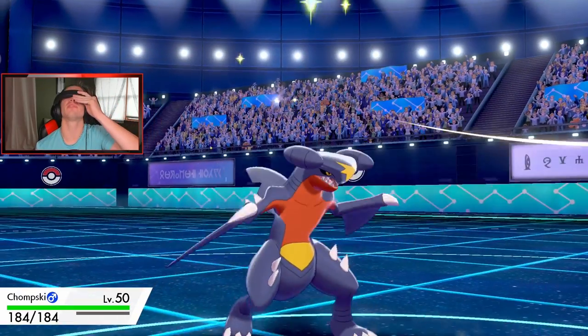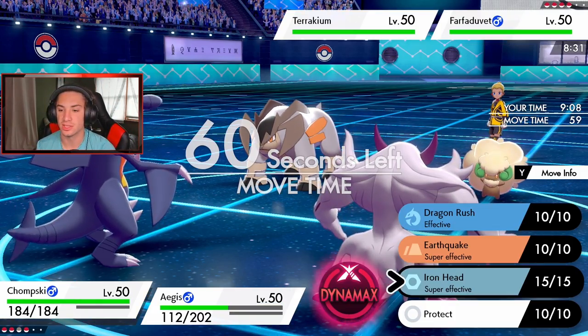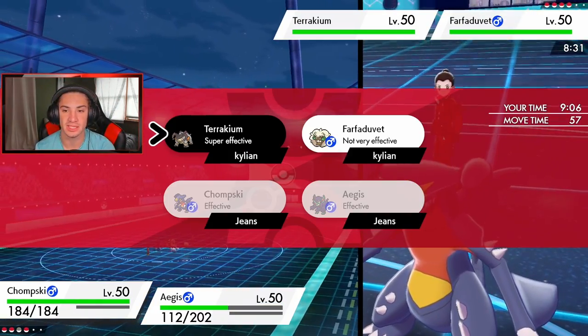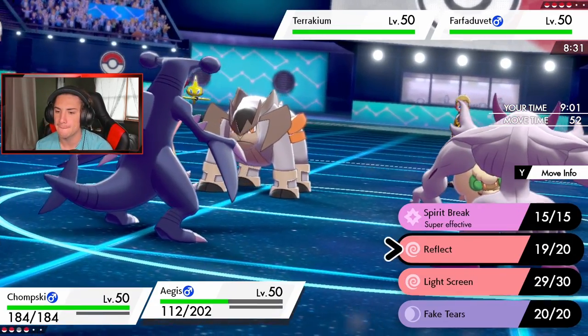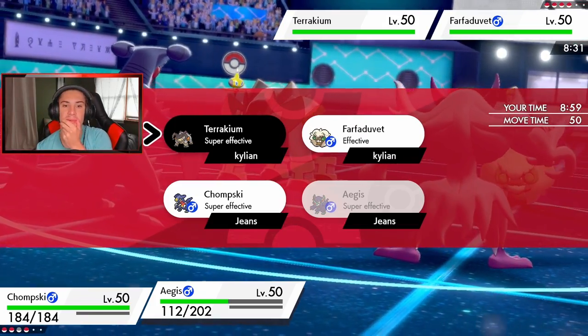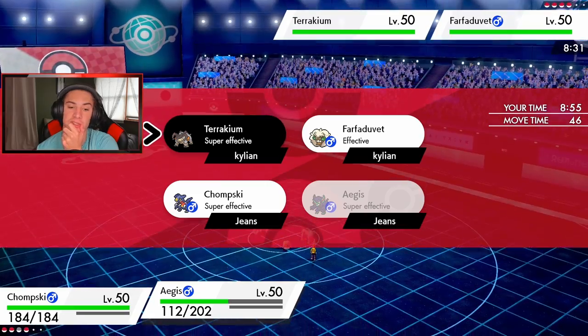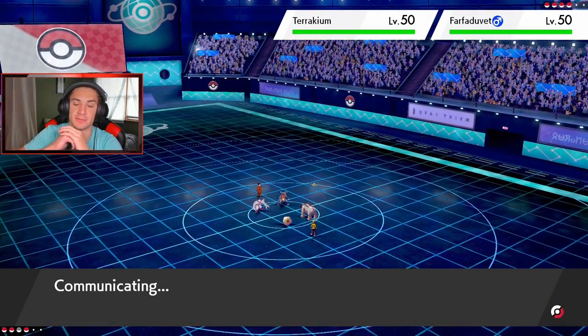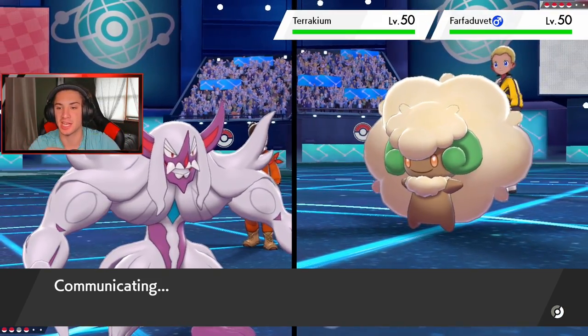I was gonna go Magmortar but he never went for Beat Up. We're just gonna go for Max Quake — got STAB on that. Put it over on Terrakion's side, then start Spirit Breaking. Do I double up into that, or take off the sash? We'll double up into it just in case. We have screens up, everything's looking pretty good.